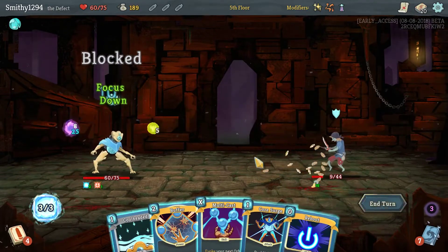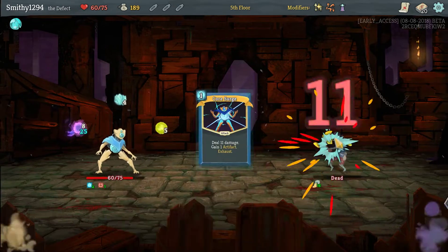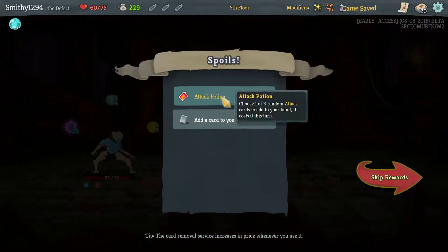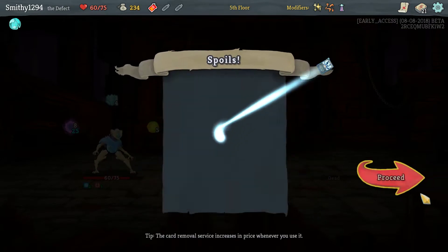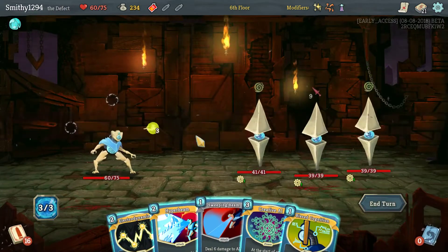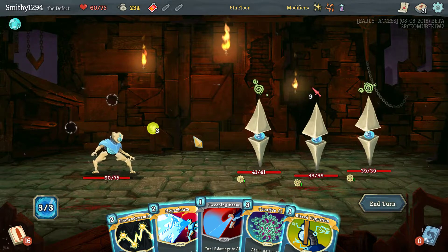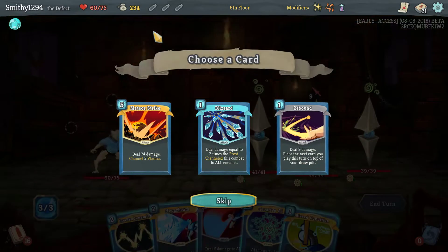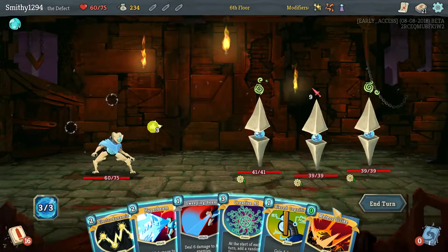It's the only way I could block enough and deal enough damage that way, so that's fine. I don't think we need another Hyper Beam — I'll take a Steam Barrier for now. This is quite a difficult fight. I do want Electro out there, but then we're immediately going to take damage. Let's definitely get this for free.